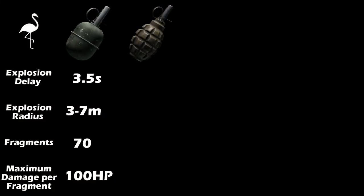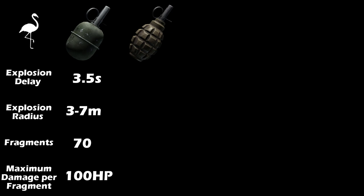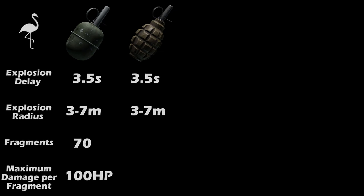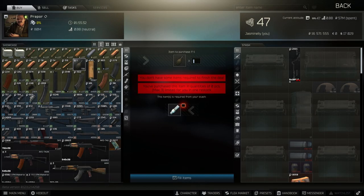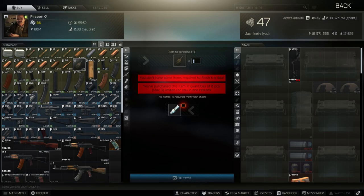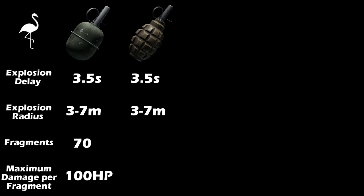Next up we have the F1 hand grenade. This grenade is very similar to the RGD5, with the same exact fuse time at 3.5 seconds and explosion radius rated at 3 to 7 meters. It is even unlocked at the same level 3 Prapor as the RGD5 and sells for 9,156 rubles. It can also be bartered for at level 1 Prapor for one ES lamp. Where it differs from the RGD5 is having 90 fragments instead of 70, but a maximum damage of 80 HP per shrapnel versus 100.